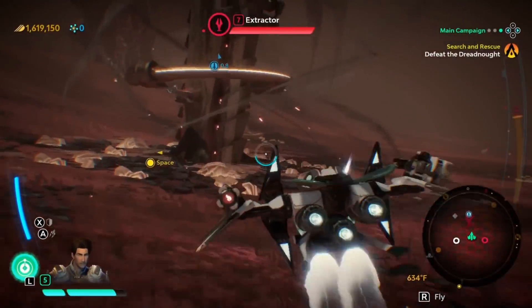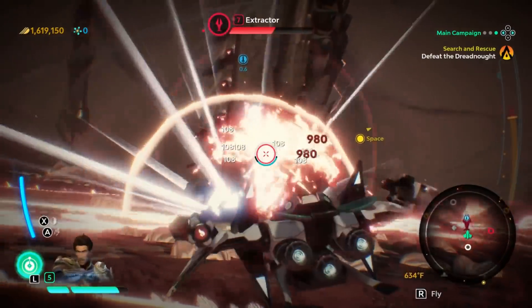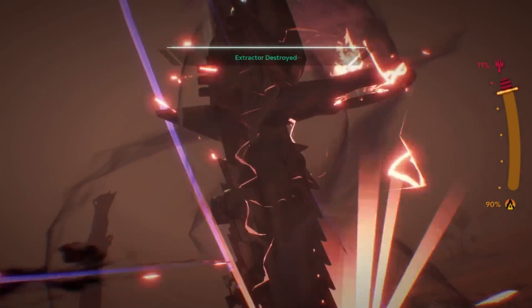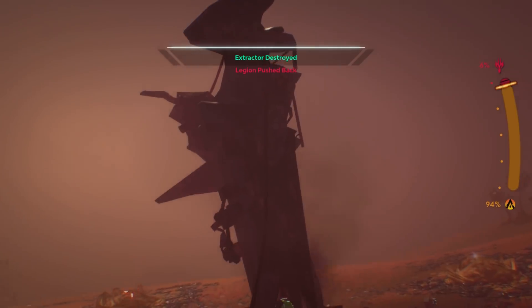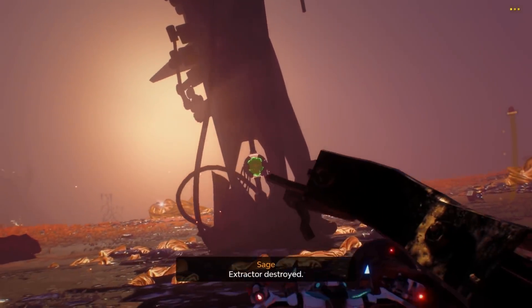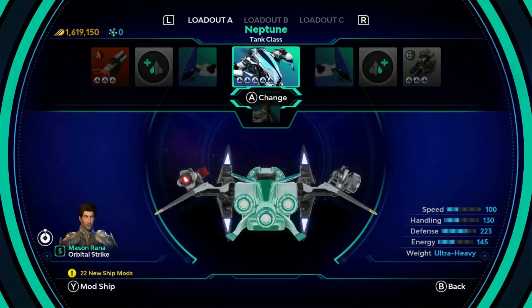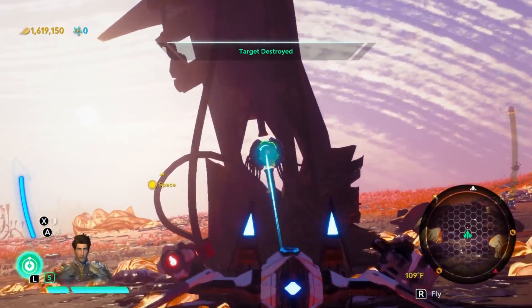The regular weaponry ain't bad. Killed it before the orbital strike. Extractor destroyed. Well, that was easy. Void armor - or I just switch ships, avoid the damage for a second, and good to go.